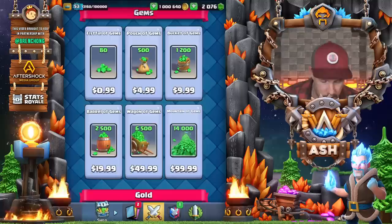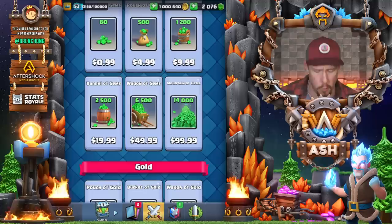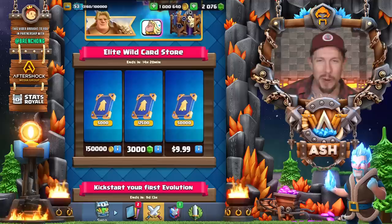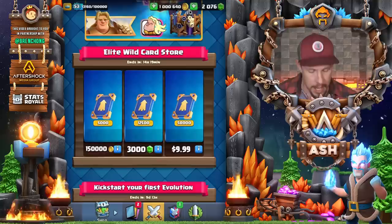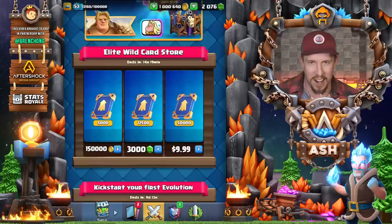I want to come back to the gem cost. Note one thing: in the bottom left, 2500 gems costs 20 US dollars. Now let's look at the elite wild card store. Notice the number of wild cards in each offer — we're getting 5000 for 150,000 gold, but you'd need 1.5 million if you wanted to totally max out a card.